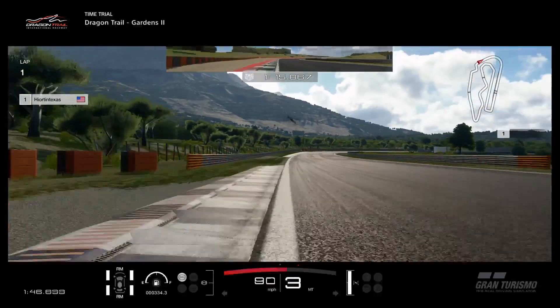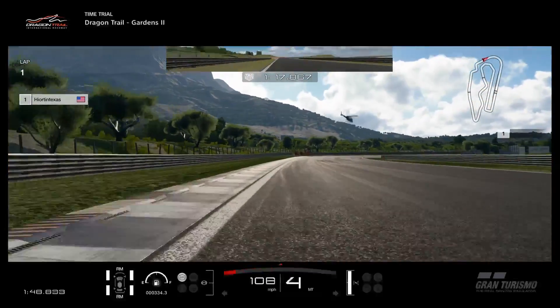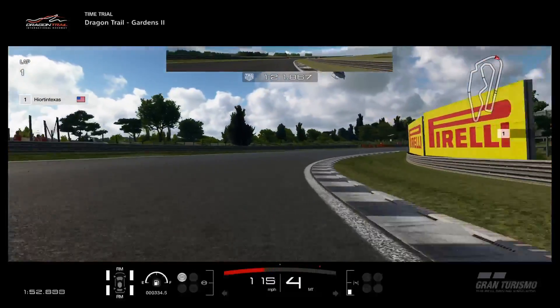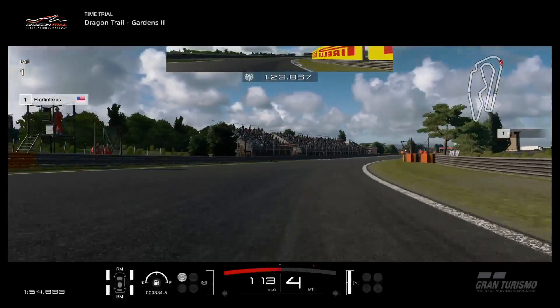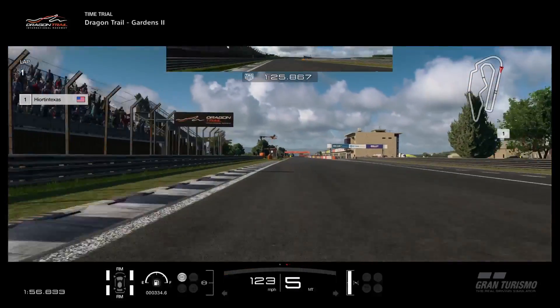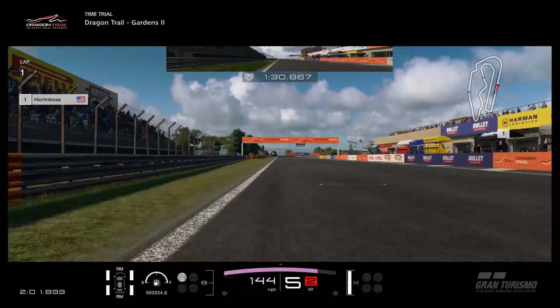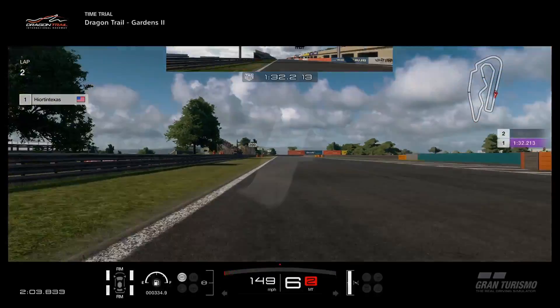Probably took a little bit too much curb there. Third gear, fourth gear — here it's just to try to stay on the throttle as much as you can and let the car rotate around the corner. Then I get into fifth gear, and I'm doing the 1:32.2. I hope you enjoy this and find it useful. Thanks.